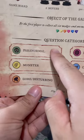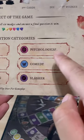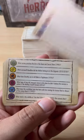There are six different categories: paranormal, monster, gore and disturbing, psychological, comedy, and slasher. And they range from the classics all the way to modern horror.